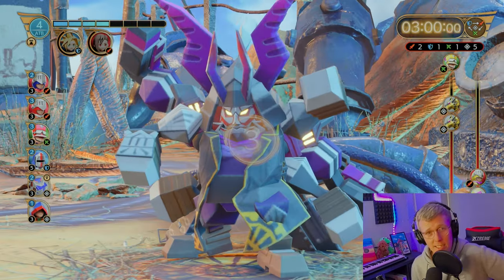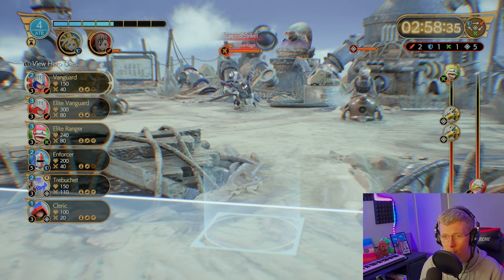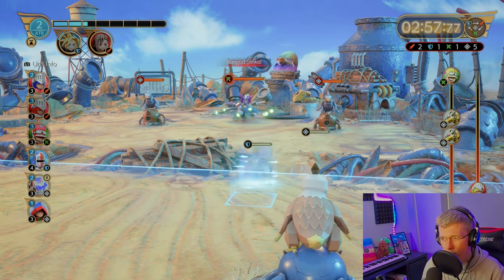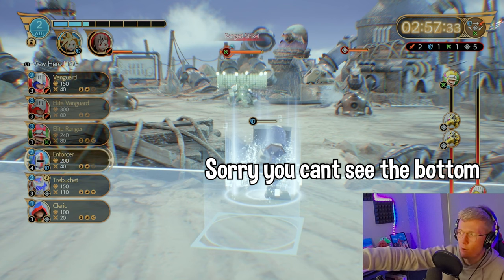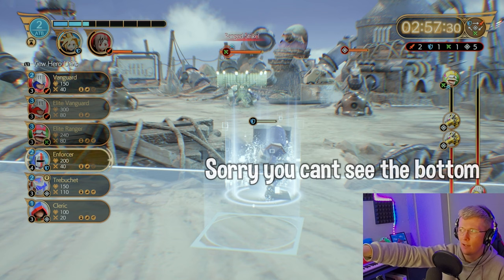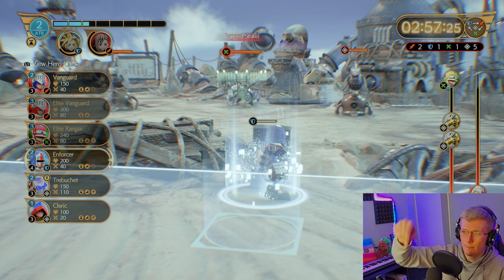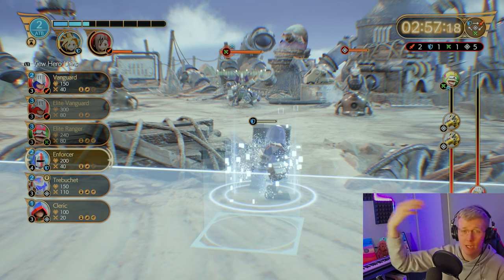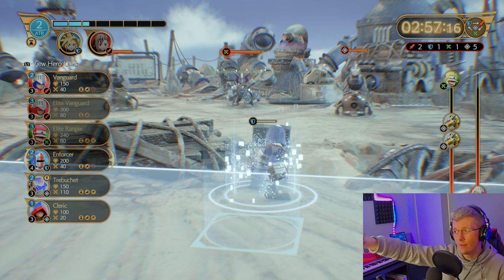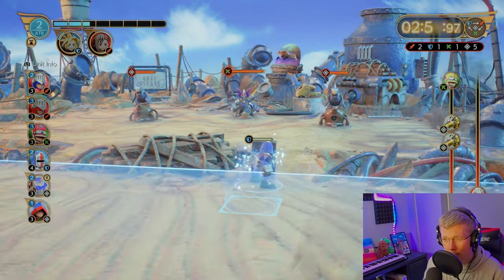Hopefully I get a win here — this isn't easy, trust me, it might take you a few tries but I'm sure you'll get it using these tips. So here I'm going to place an enforcer to start. On the right you can see what enemies are coming — there's an enforcer first, but behind that there's a cleric and a vanguard. That's why I'm putting the enforcer down first: when that enforcer comes I'm matching it, hopefully the trebuchet hits it a bit, and then the vanguard comes and I'll batter it. I'm putting a cleric behind as well.